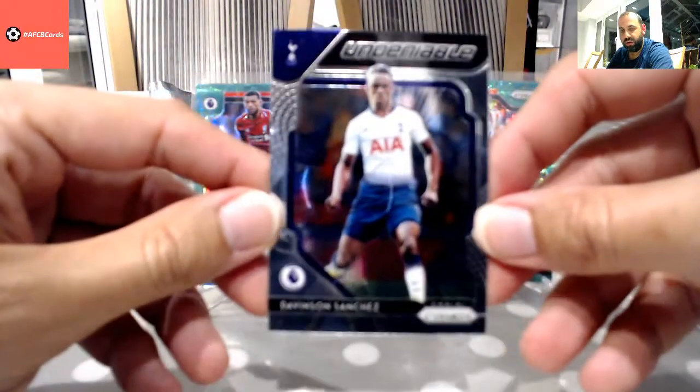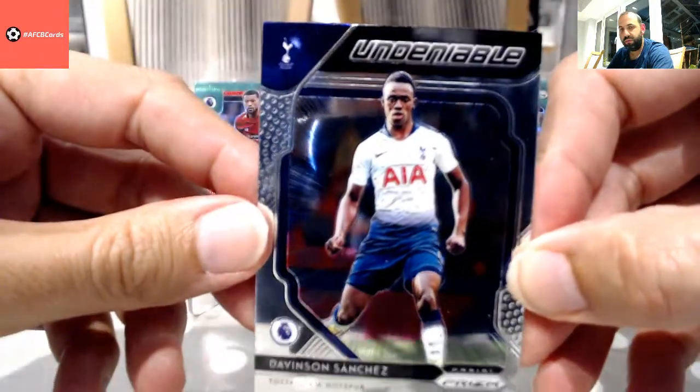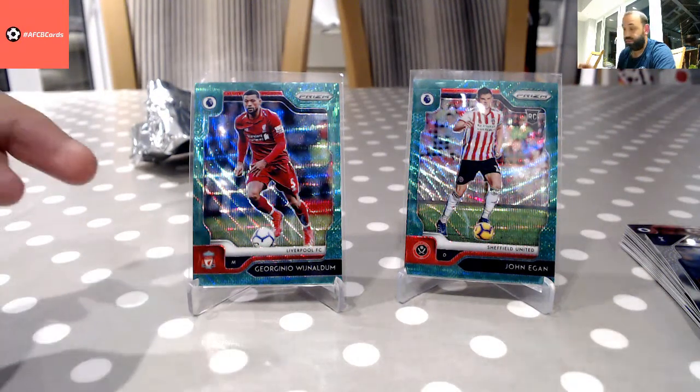Just the insert for Sanchez, the Egan green, and the Wijnaldum green — which is a pretty good one.